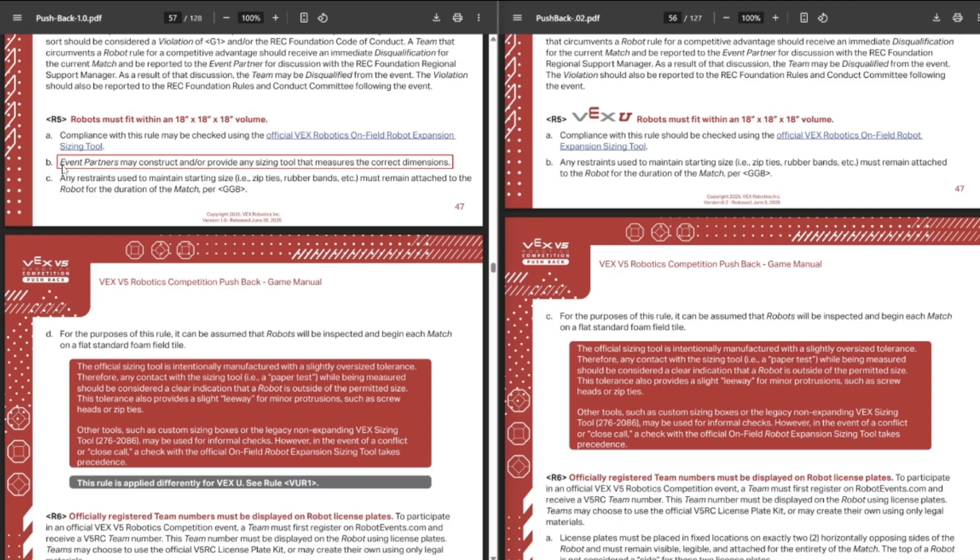Next up is rule R5. They added rule R5B — the previous B rule got shifted down to C and so on. I do like the way they're doing the VEXU rules now instead of that big clunky symbol at the top. They just have a gray box at the bottom saying that the VEXU rules are applied differently.